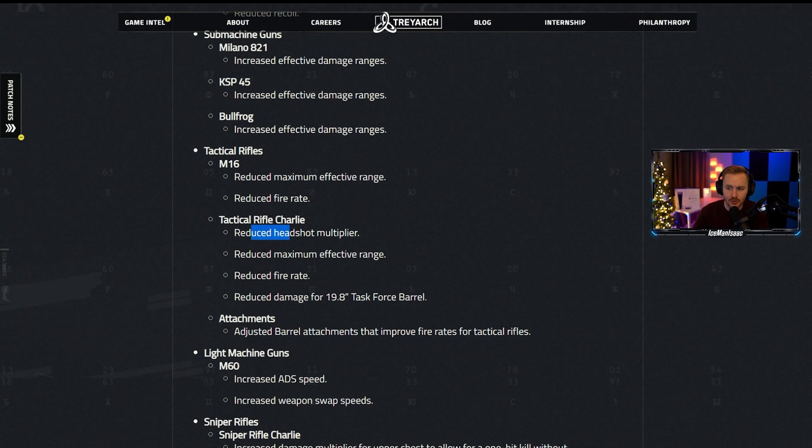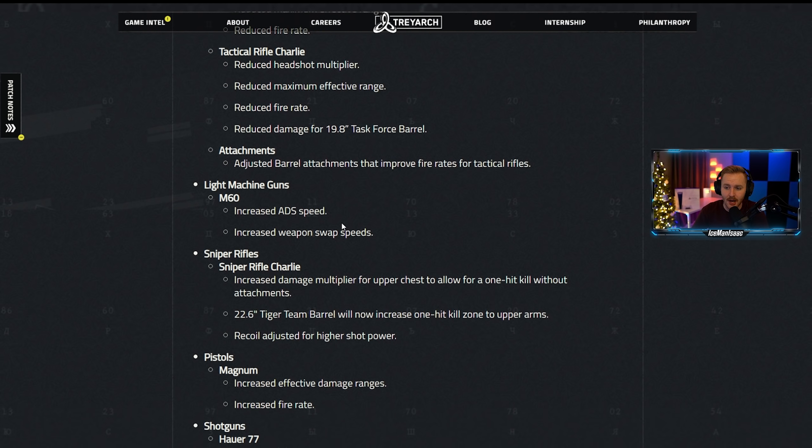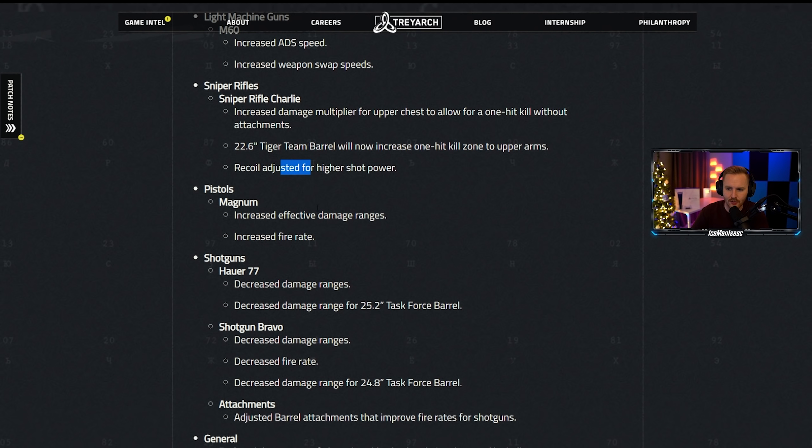The AK-47 has been nerfed with a reduced headshot multiplier and reduced damage for the 20-inch Spetsnaz RKT barrel. The Krig also has reduced headshot damage. The FFAR has been rebuffed with increased damage range and reduced recoil. SMGs buffed: the Milano has increased damage range, KSP increased damage range, and Bullfrog increased damage range. Tac rifles nerfed with reduced effective range and fire rate, and the AUG got reduced headshot multiplier, max range, fire rate, and damage.